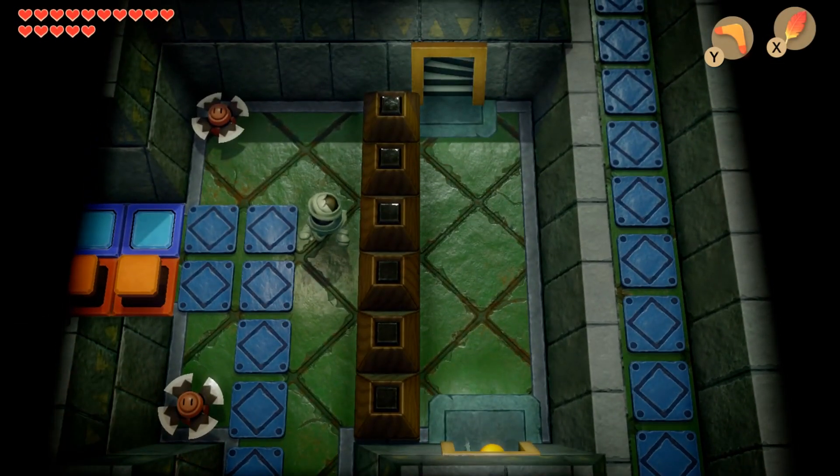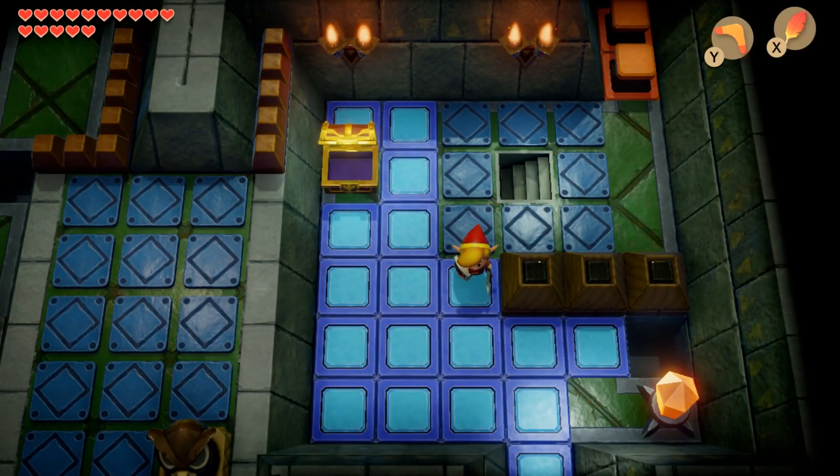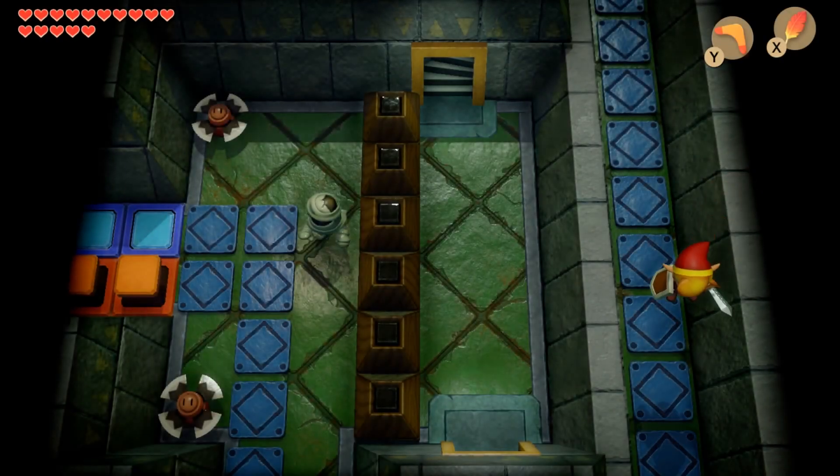Hello everybody and welcome back to Let's Play Link's Awakening. In the last episode we started Level 7, which is this tower, and oh my goodness, it's really complicated.